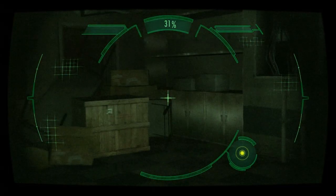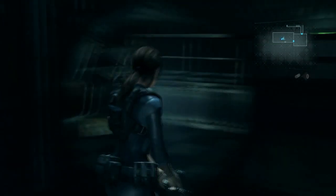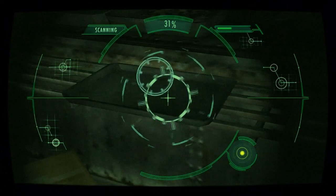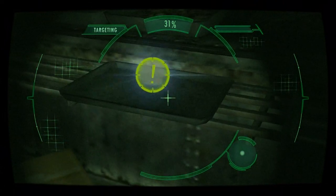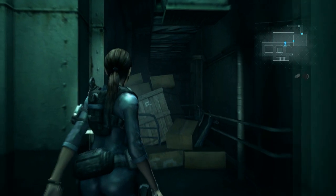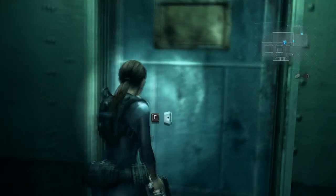Well fuck me, I can start scanning stuff now. Hello, what do we have there? What do we have here? Ammo found! Handgun ammo — well that is awesome. Let's go here, even though I have to go somewhere else probably.